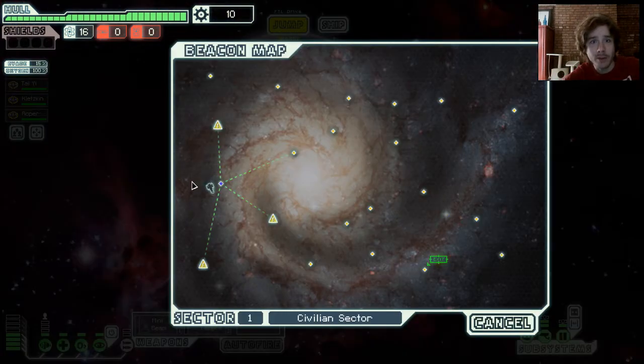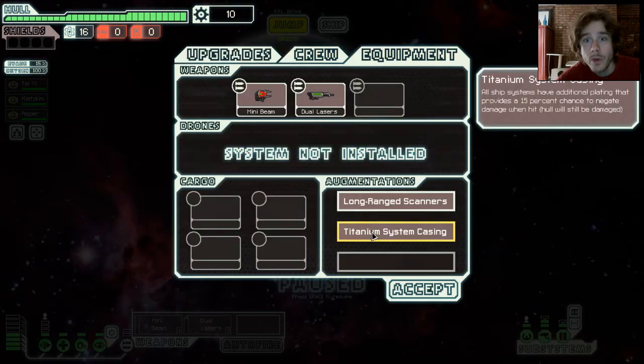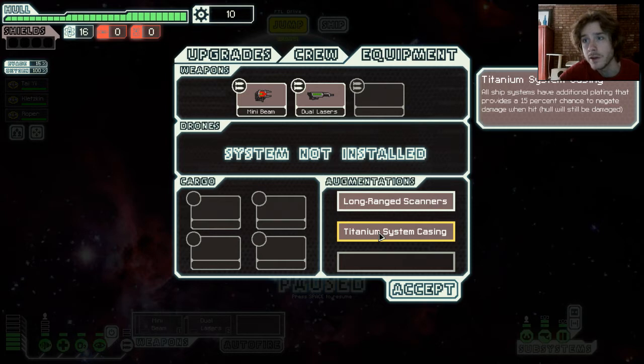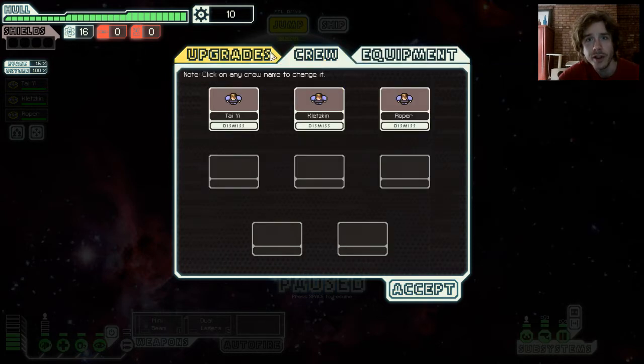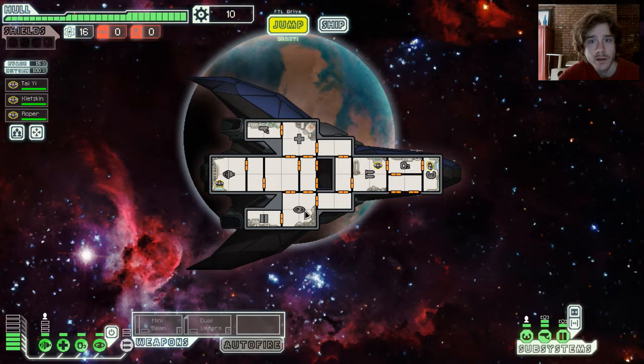In this sector map, they're right behind you and they'll start to appear. I've got some scanners on my ship — these long range scanners are supreme, they show you if there are other ships. This means I've got titanium plating: every time I get hit, there's a 15% chance that my system doesn't take damage, even though the hull will still take damage.